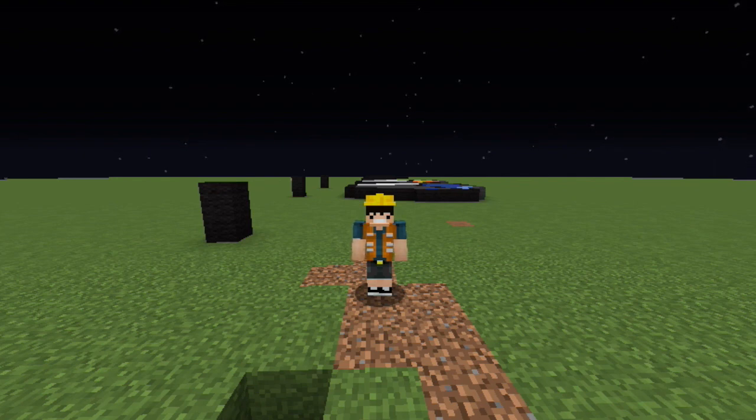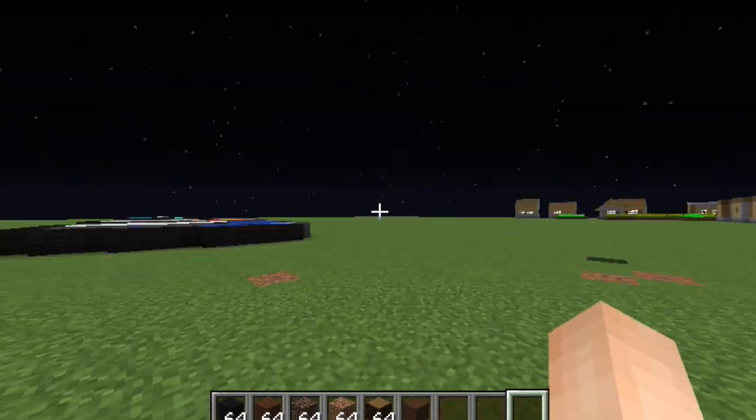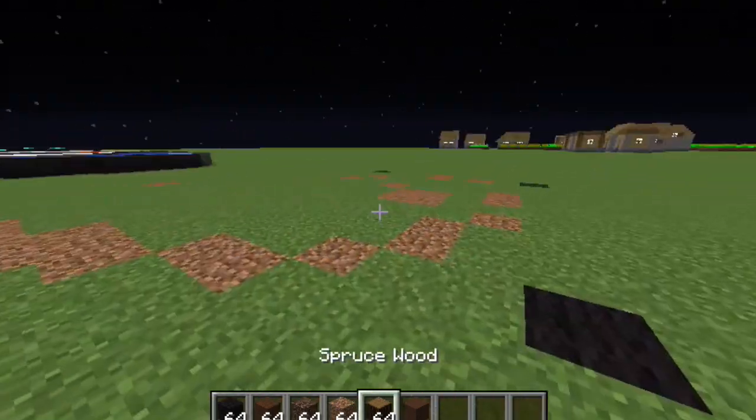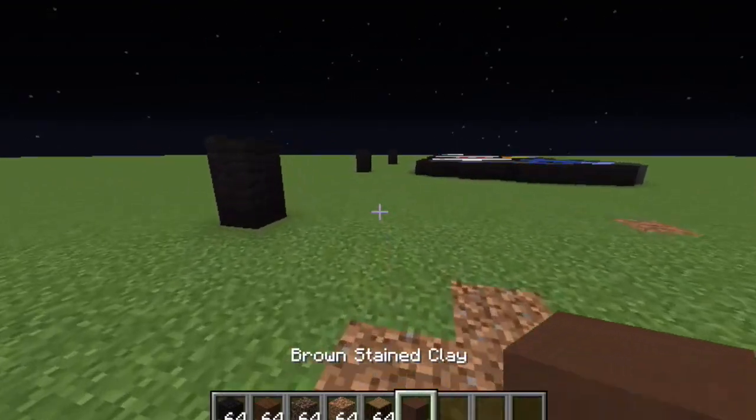But today we will be building it in the air. So let's tell you the blocks you will need, shall we? You will need black wool, brown wool, soul sand, dirt, spruce wood, and brown stain.